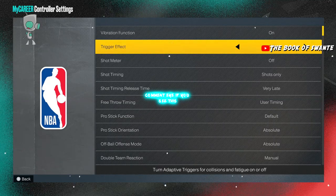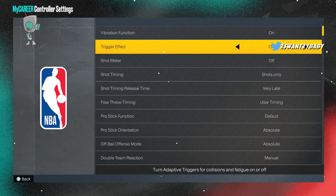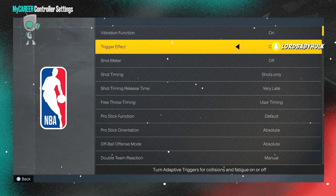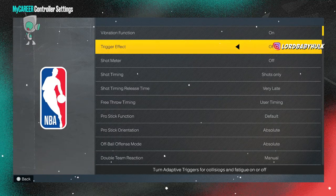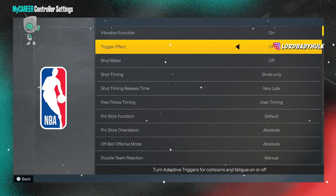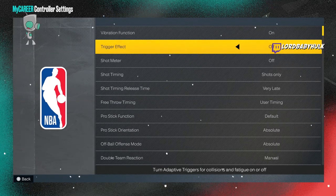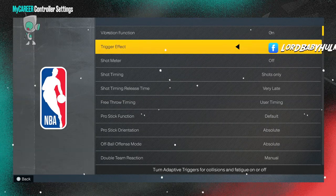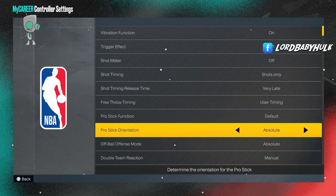Too many of y'all have your trigger effect on. I hear it through your mic — I can hear your controller rumbling while you're not even touching anybody. It's a vibration effect; you need to turn it off. You also have to turn it off in your PlayStation settings — so many people don't know this. Having your trigger effect on is going to mess up your shooting. Spread the message.